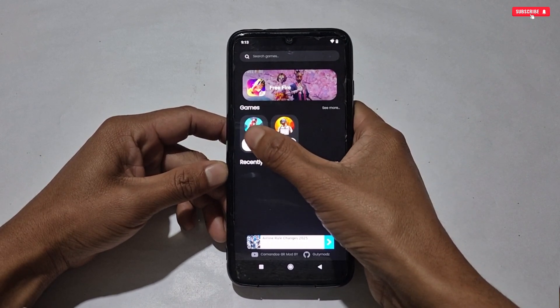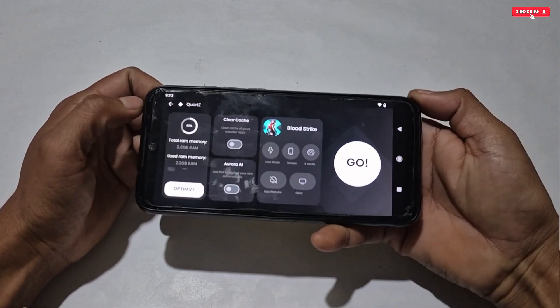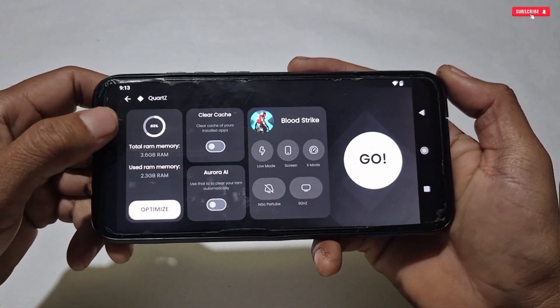First, select which game you want to optimize. The phone display will switch to landscape mode, and these are the gaming optimization tweaks you can apply. Our first tweak is to boost phone RAM.